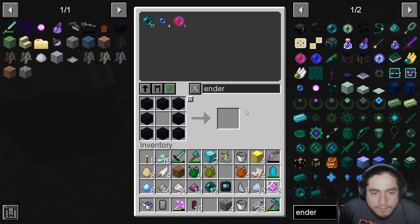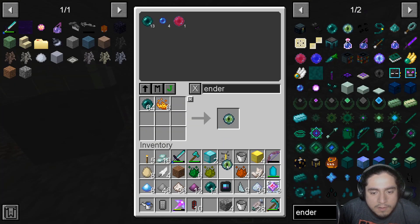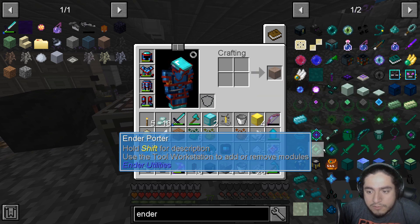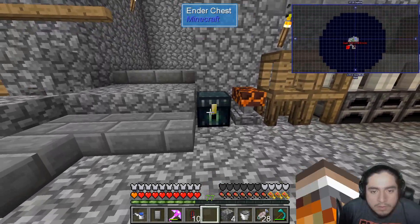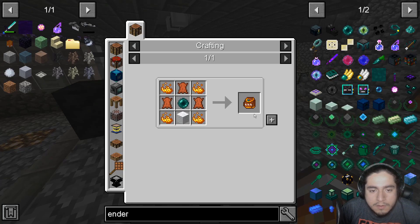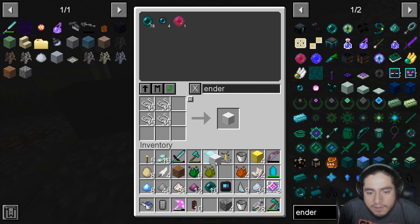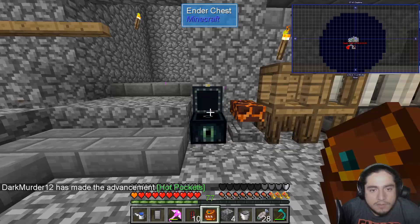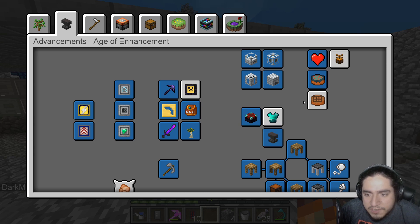Ender Chest — we have an Eye of Ender, so let's make the Ender Chest. Then we need an Ender Pouch. Is that wool? We should have String. Alright, Ender Pouch — nice. Getting through these much easier than I thought.